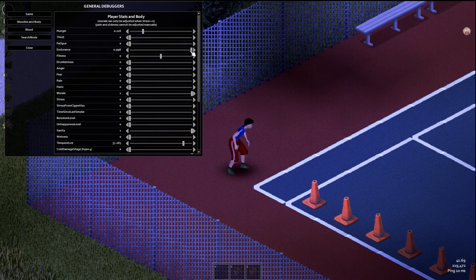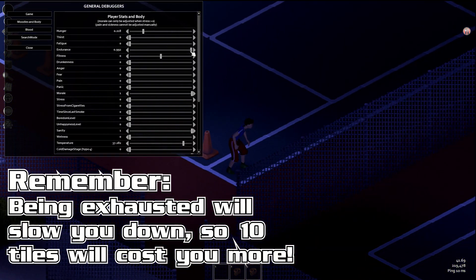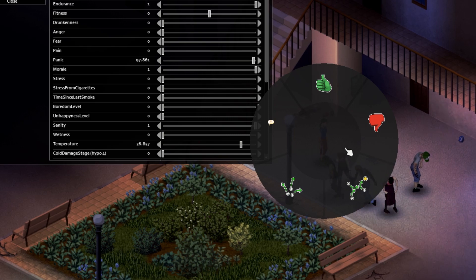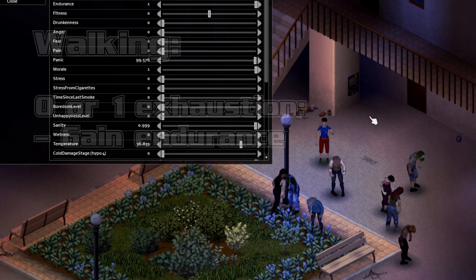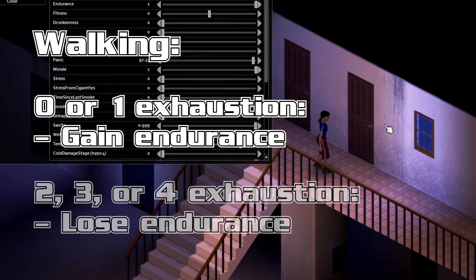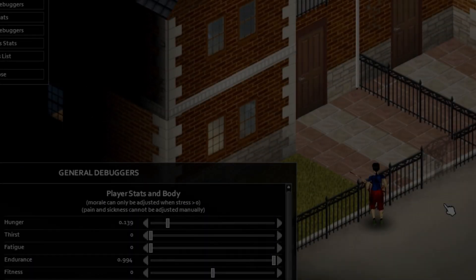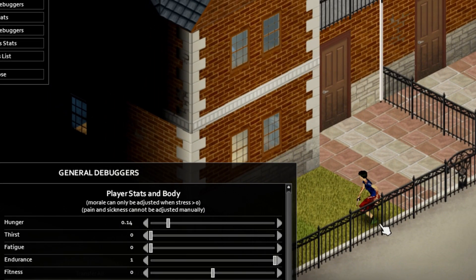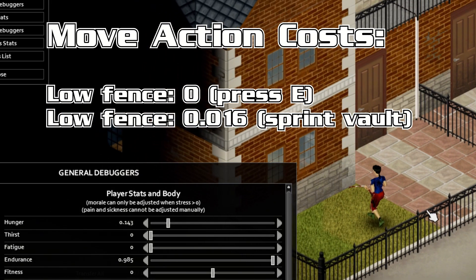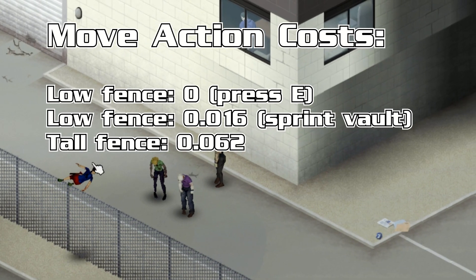Remember, depending on your exhaustion level, you may be slower or faster, so crossing 10 tiles will take longer and cost you even more if you're already exhausted. Interestingly, at full endurance, walking actually costs less than your recovery rate, so you gain 0.003 points per 10 tiles walked. This holds at level 1 moderate exertion too, but once you have high or excessive exertion, even walking will cost you endurance. On flat movement costs: climbing a low fence is always free if you press E, but sprint-vaulting costs 0.016 points, and a tall fence always costs 0.062 points to cross — not cheap.